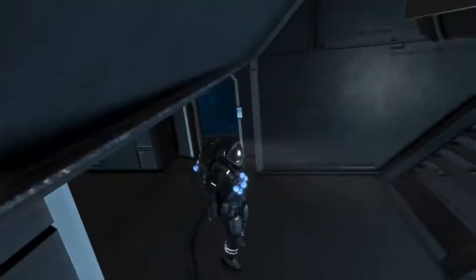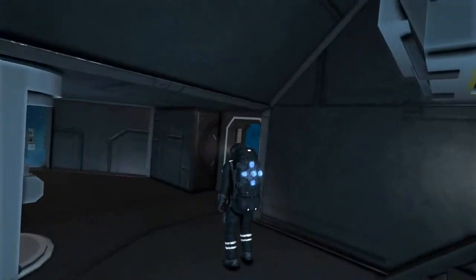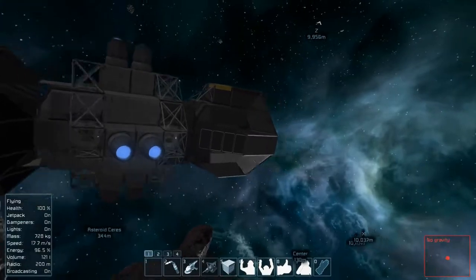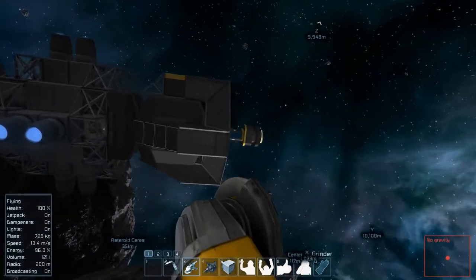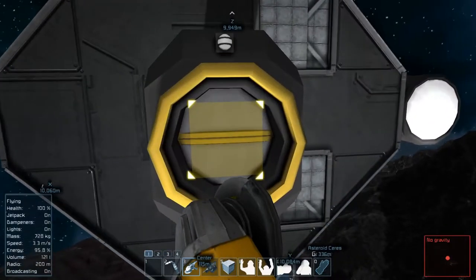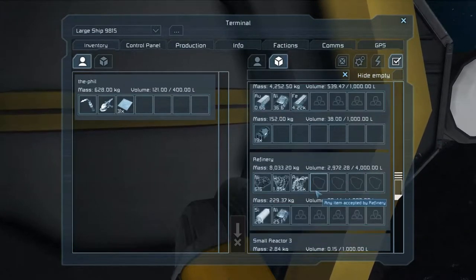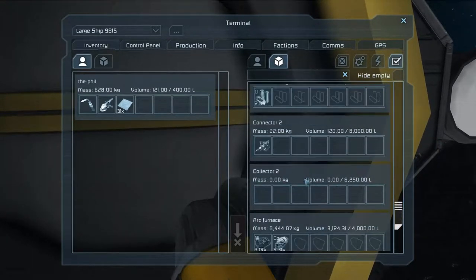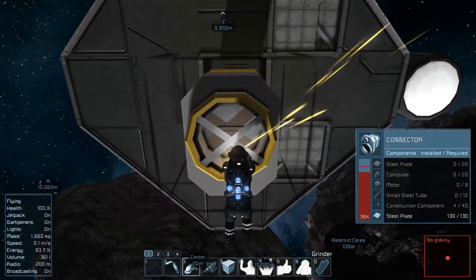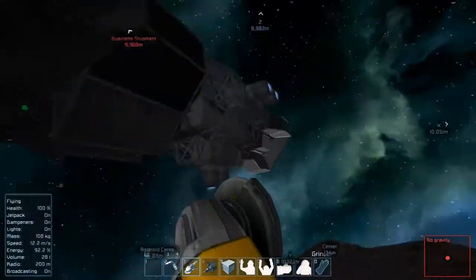Hello everybody, back in Space Engineers. Today's goal is going to be doing some grinding of this mining carriage that we just jacked. We're going to start off at the front of this thing and just start working our way down, see if we can build up our little starter ship, hopefully add a couple containers, get a refinery going, and test out some of the designs I've been working on.